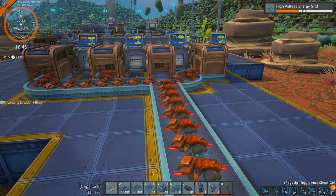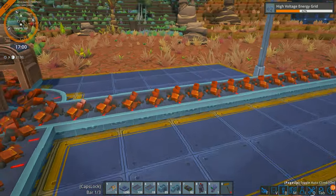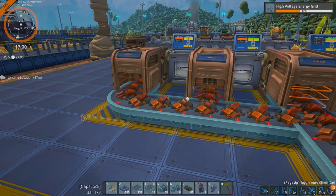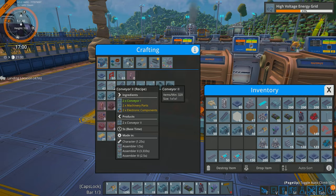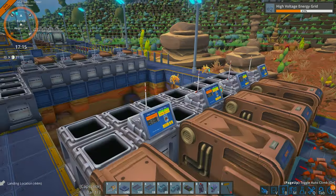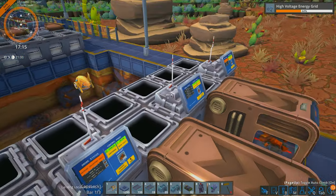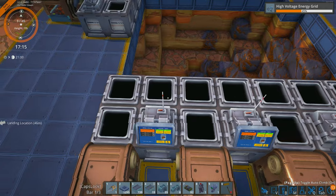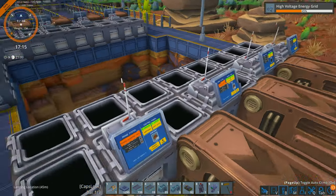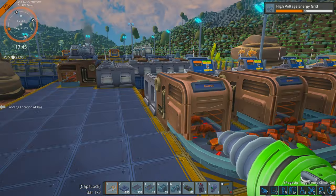Early game I advise placing four extractors because one tier-one belt holds 160 items per minute. A tier-two belt holds 320 items per minute. With four extractors outputting roughly 40, 80, 120, 160 items, you fill a tier-one belt nicely. You could get away with three early on — outputting around 60, 120, 180 — but eventually you'll want a fourth. Four extractors is a good number to push ore production until the deposit is fully depleted.